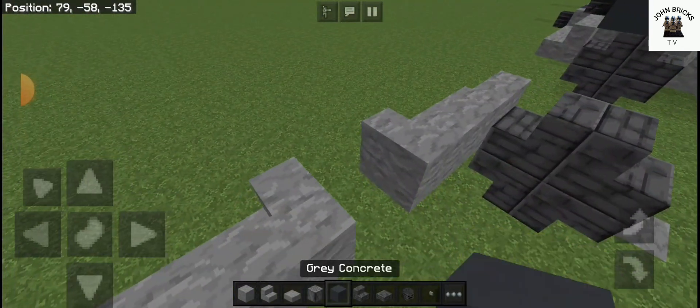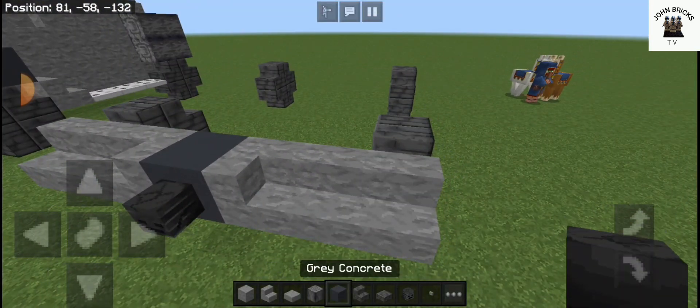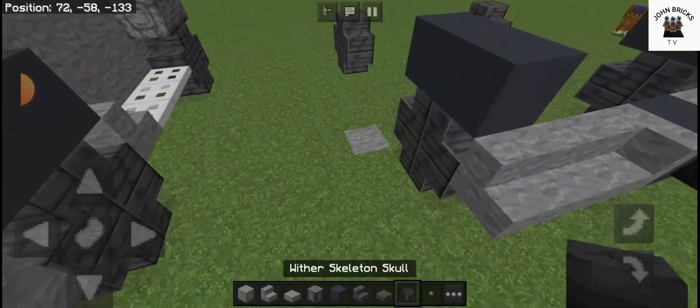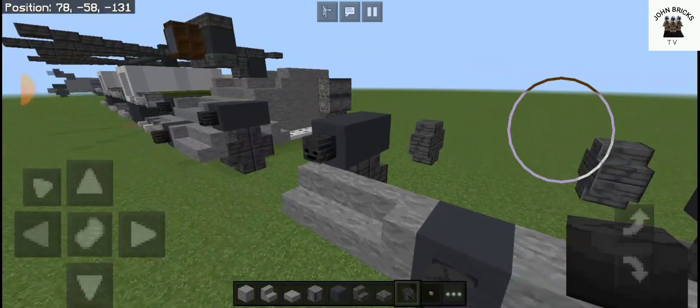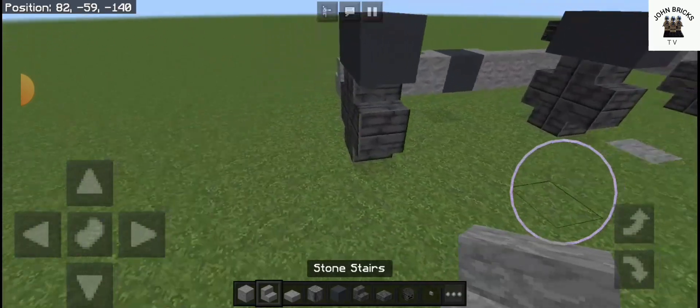You are going to need grey concrete and a wither skeleton skull. Place two grey concrete on top of these wheels and put a wither skeleton skull on it to represent the cameras on the vehicle.